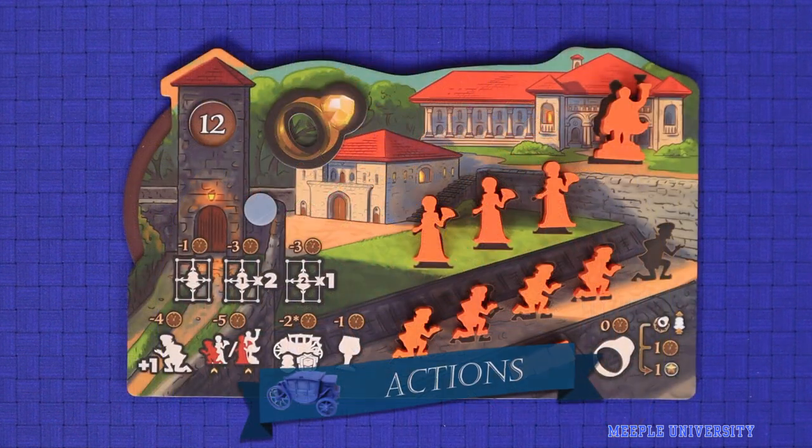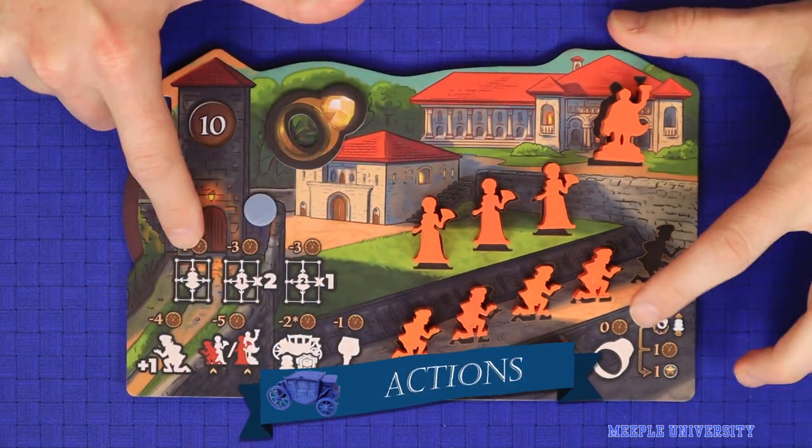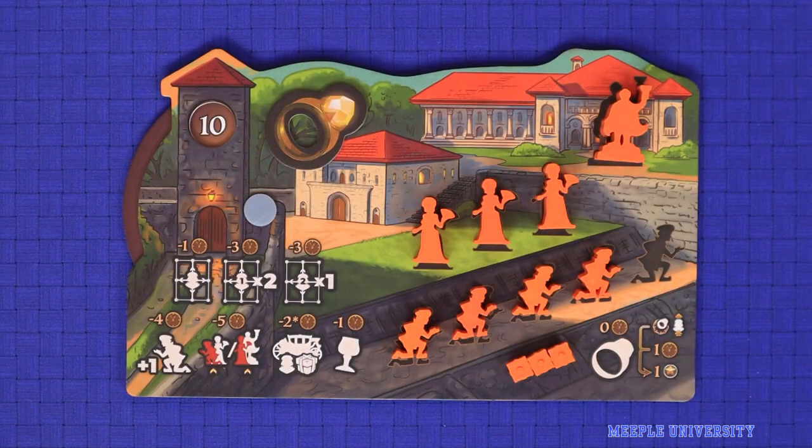In the actions phase, players spend their time to take various actions available to them. Players take actions one at a time, starting with the first player and going clockwise. Once a player is out of time or no longer wishes to take actions, that player will pass. Once all players have passed, the actions phase is over. Now let's look at all the different actions.